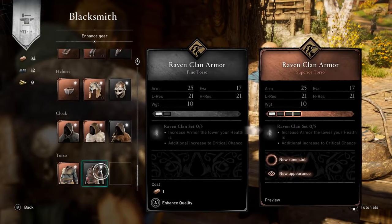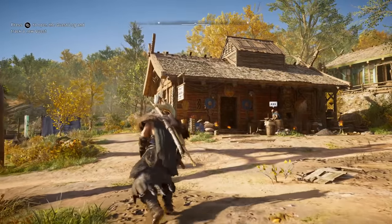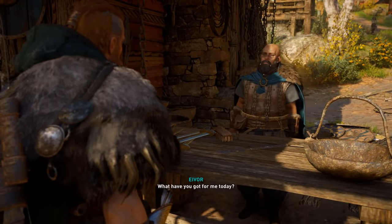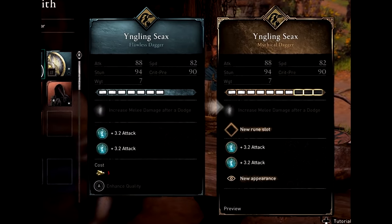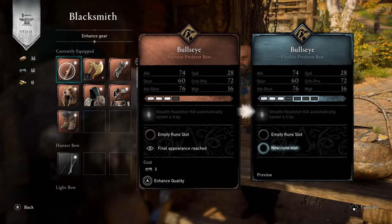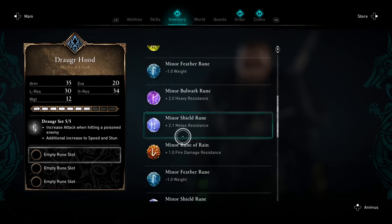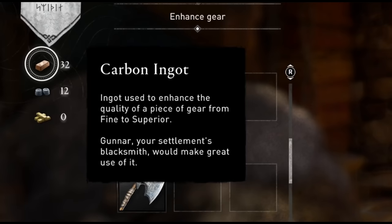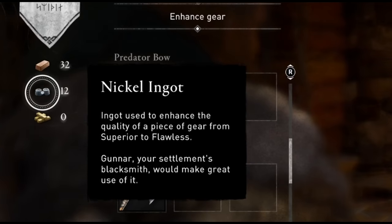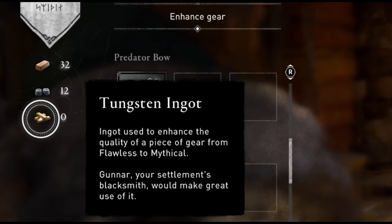Every single weapon that you find in the game can be upgraded to mythic quality using a blacksmith. It used to be called legendary or gold quality but now they call it mythic quality. You can upgrade a sax dagger to superior, then flawless, and then all the way to mythic, and you'll also unlock more rune slots to boost the attack damage or whatever else you want. To upgrade the weapon's quality you must use ingots — carbon, nickel and tungsten — which you acquire by raiding settlements and finding secret treasure chests in different leveled areas of the game.